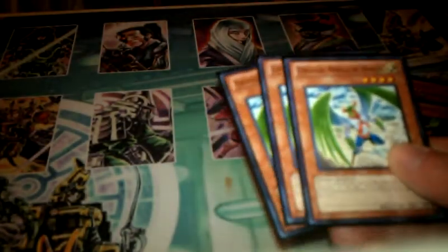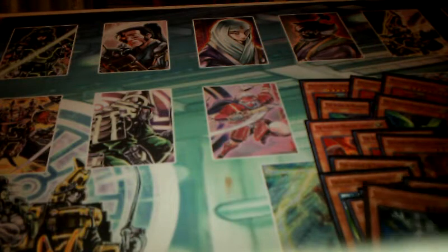Three Veil of the Sky — you want to get Sanctuary in the Sky in your hand as fast as possible. Plus if you have Sanctuary out, you can summon these guys and they're 2100 attack, all fairy monsters. Three Nova Summoners — these guys just keep you going. If one is attacked, you can special summon another Nova Summoner in defense or attack mode. You can use those guys to get out Dimension Alchemist, which is pretty good, and also Agent of Force Mars or Earth.